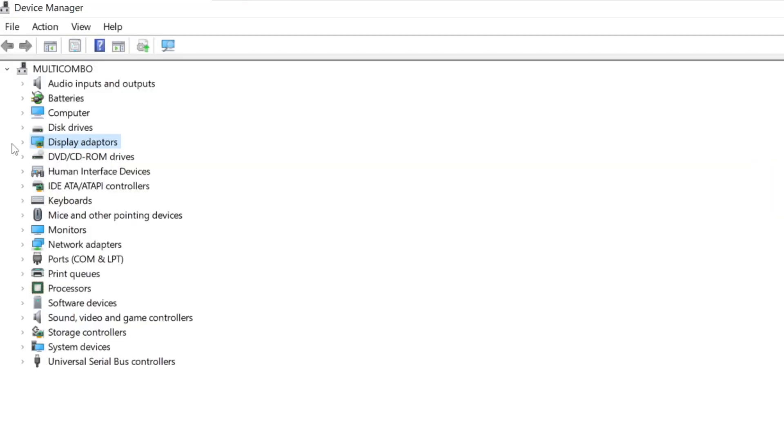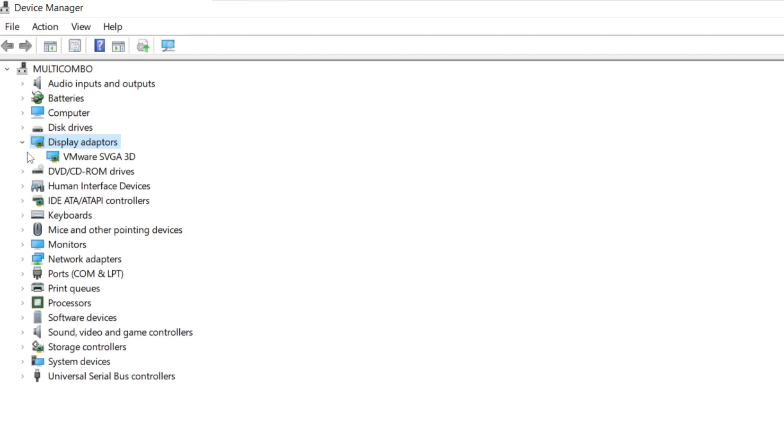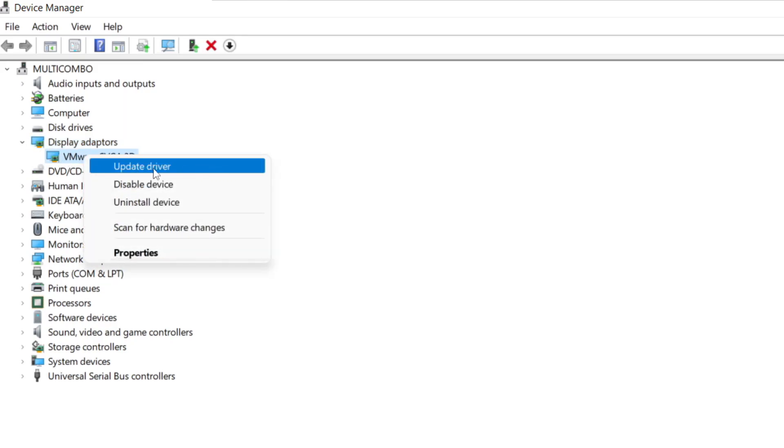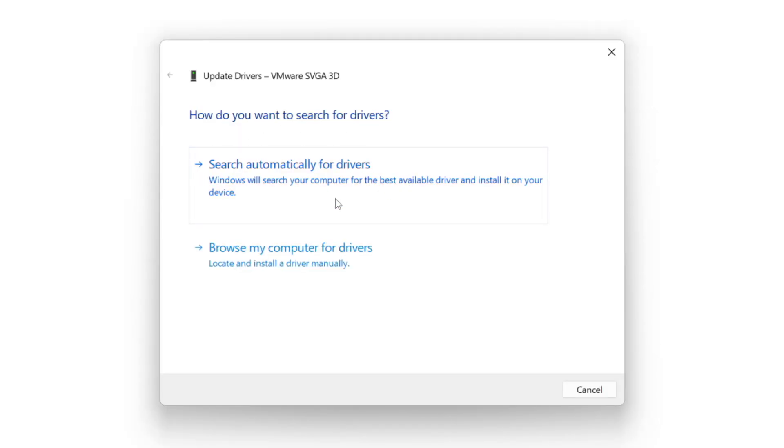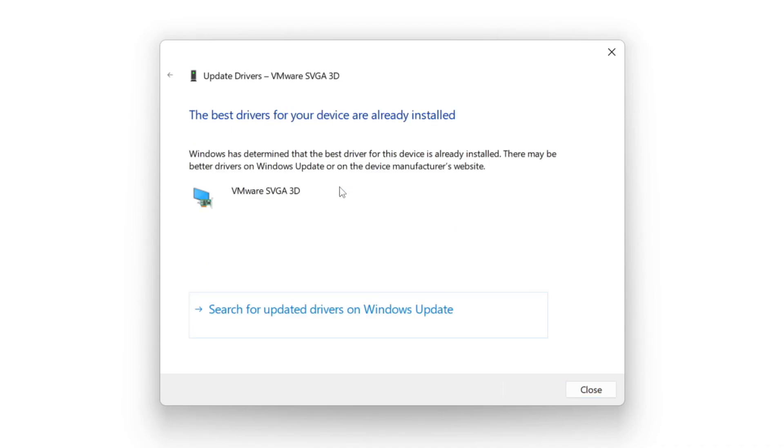Click Display Adapters. Select your display adapter. Right click and update driver. Search automatically for drivers. Installation complete and click close.